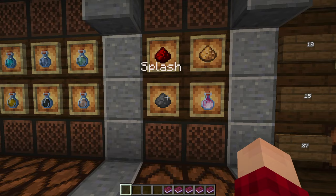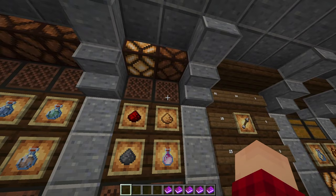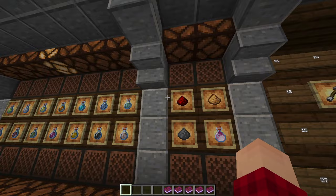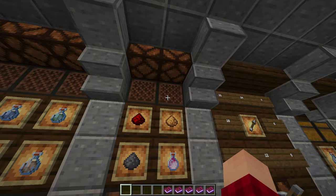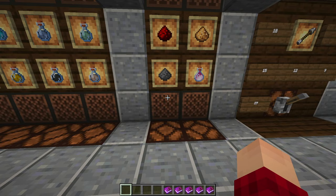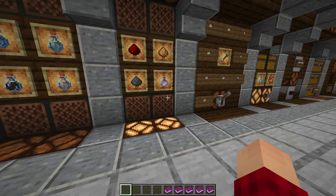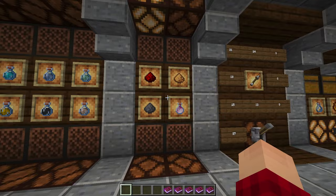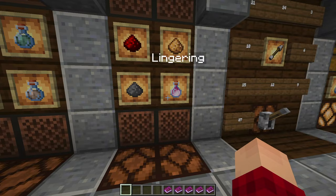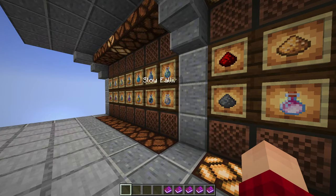We also have our modifiers: duration, strength, splash, and lingering. The interesting thing about this panel is that we can select whatever modifier we want, but some aren't valid for certain potions — for example, glowstone doesn't apply to fire resistance. Similarly, some potions can't have redstone applied. We can't enable dragon's breath without enabling gunpowder first — if you try to disable gunpowder, it also disables dragon's breath. If you try to activate dragon's breath, it activates gunpowder as well.